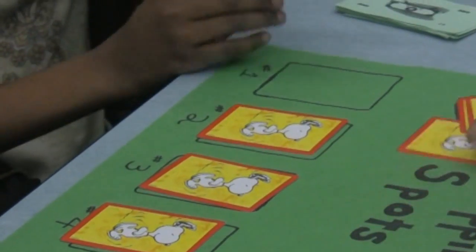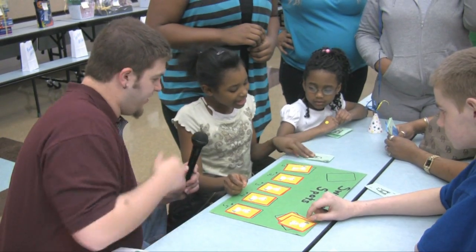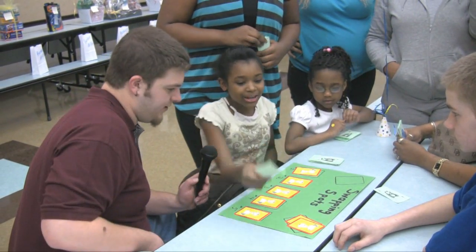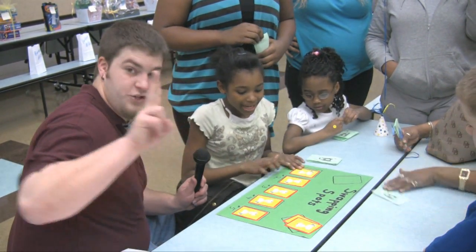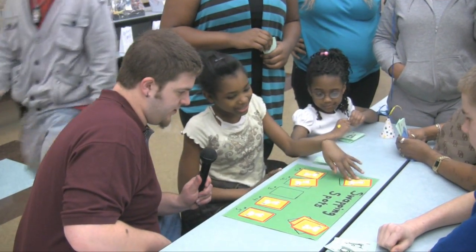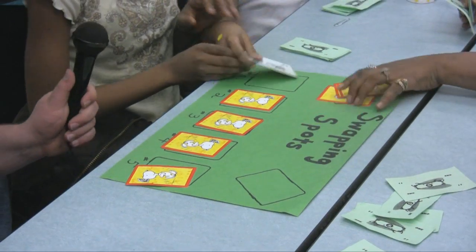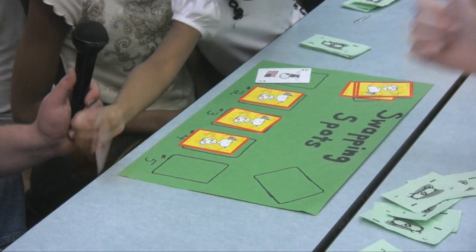I flip over a card, and then I flip over another card, and if I didn't get a match, I flip them back over. So they have to match. I pay another dollar — two dollars out — and then I have to pick one of these that I want to swap. I chose this one, and then I get one of these cards. I put it right here, and then I get each other. Ace.